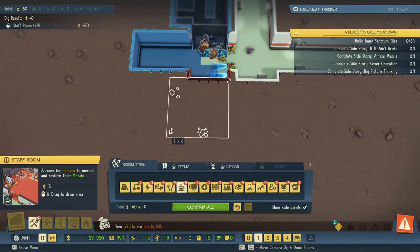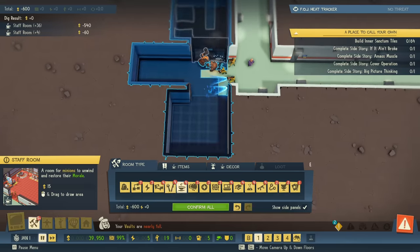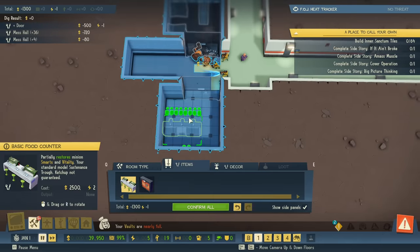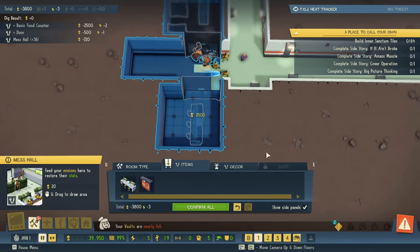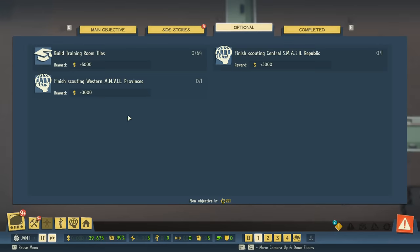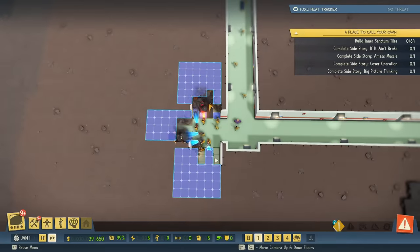The staff room doesn't need to be huge. I accidentally placed the door in the wrong room — I wanted the mess hall, not the staff room — so I can put in a mess table and my minions can eat there.